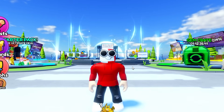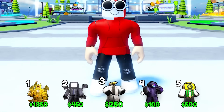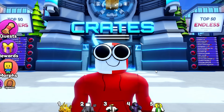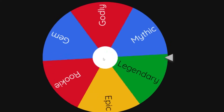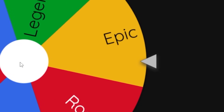We are back in Skibidi Tower Defense, and today we're going to be spinning this wheel to see which crates we can open. In this game, you can have five different units equipped, so we're going to spin the wheel five times, open five crates, and those are the units we're going to use. Let's start off with the first one — please give me something good. Don't be a rookie crate, an epic crate at least.